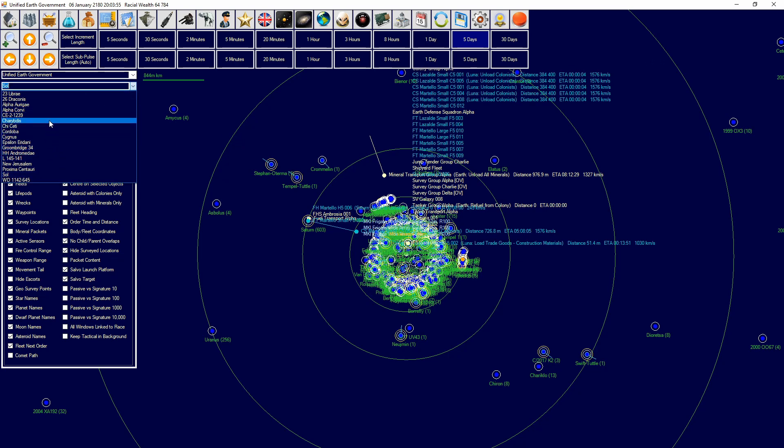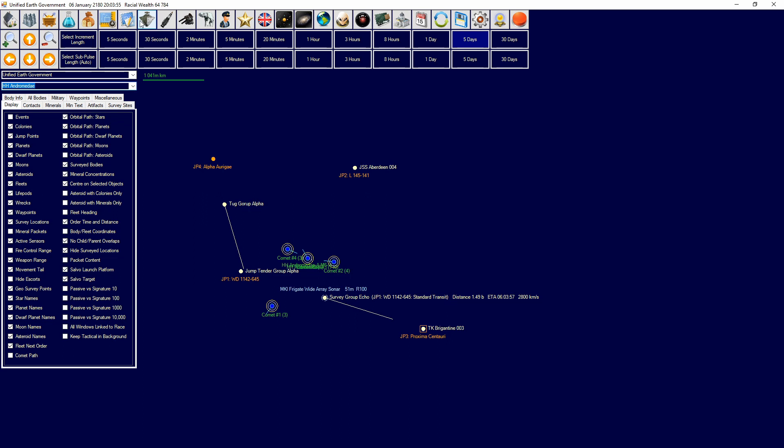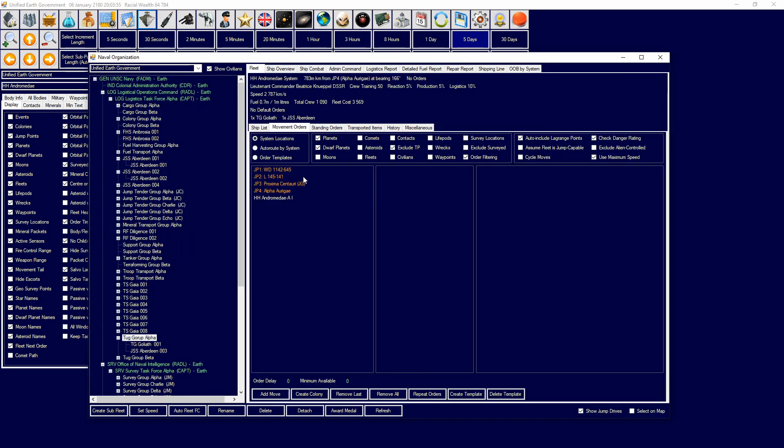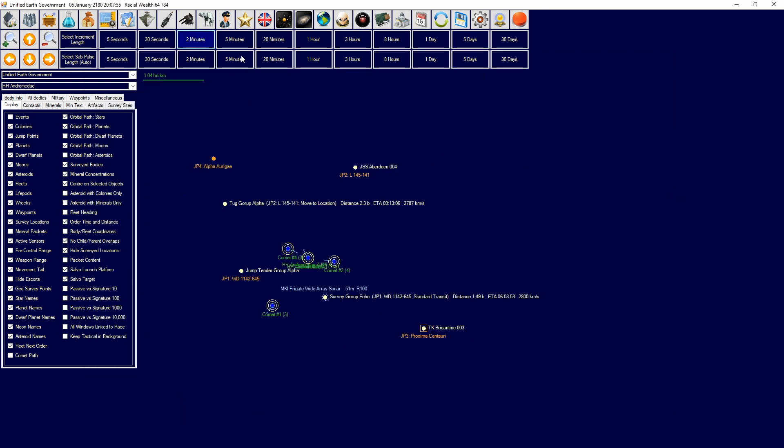I'll show this here — going to the HH Andromeda, moving tug group alpha over here. This currently has a tug, so I'm moving at 2,787 kilometers per second while tugging this station.